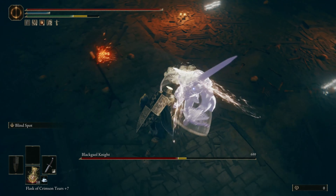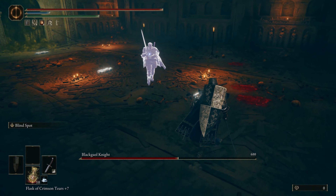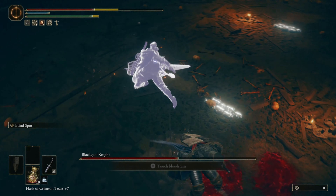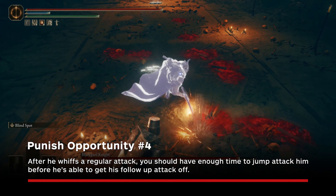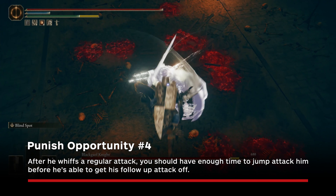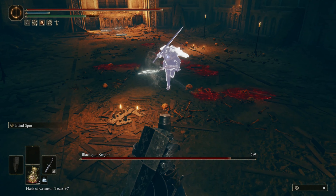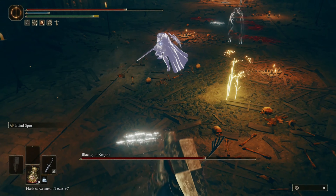As for his regular attacks, you're taking a big risk by trying to attack him after any of them. He can delay his combos and catch you when you thought his combo was done. The recommendation would be to only attack with a jump attack after he whiffs one of his basic attacks. If you block an attack or dodge, just keep moving back and wait for his next move.